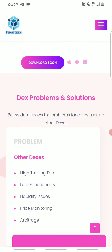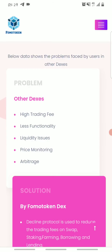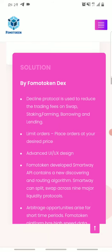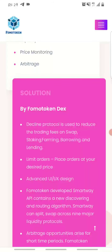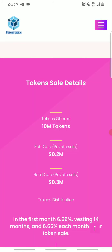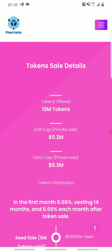Looking at DEX problems and solutions — FOMO Token has solved most of the problems with decentralized exchanges, like high trading fees, less functionality, liquidity issues, price monitoring, and arbitrage. It has brought solutions by reducing fees, providing limit orders, and having a great UI/UX design. FOMO Token has a total maximum supply of about 10 million tokens, a soft cap of $0.2 million dollars, and a hard cap of $0.3 million dollars.